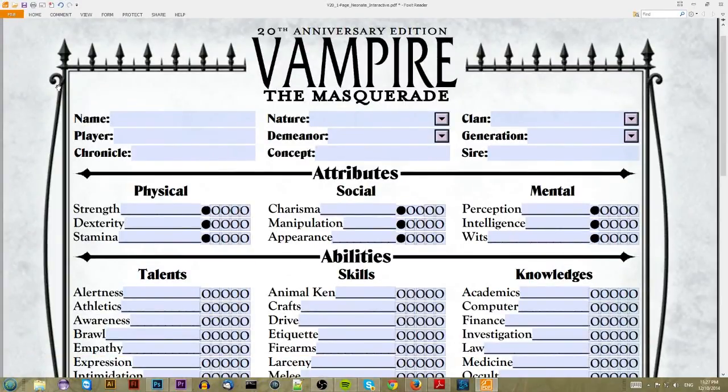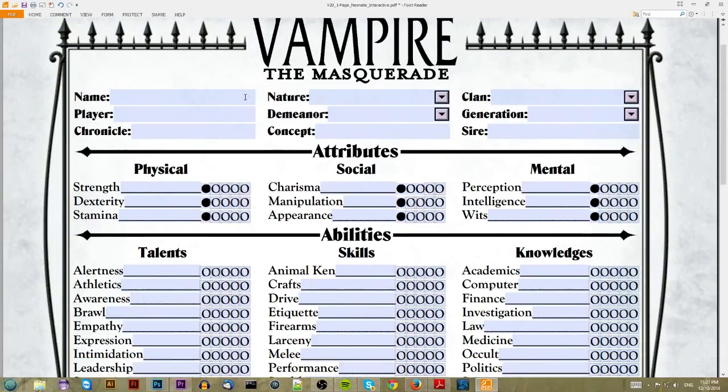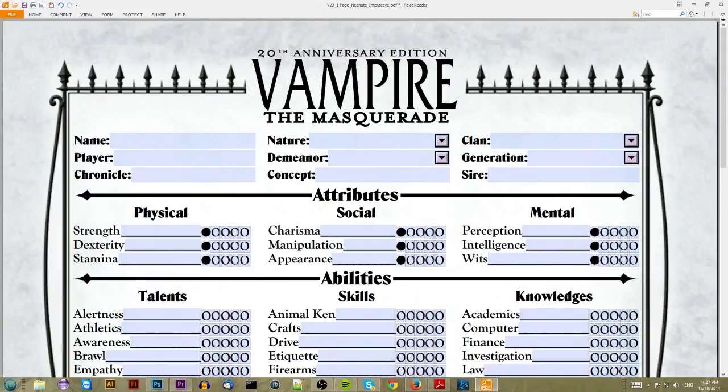It's a lot quicker than Shadowrun, that's for sure. Anyway, the first thing you really have to do is pick your nature, demeanor, concept, and clan.